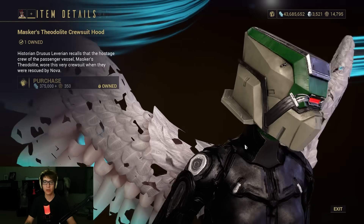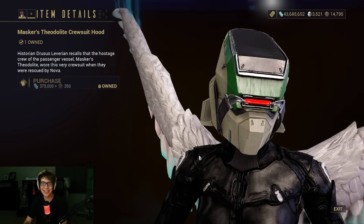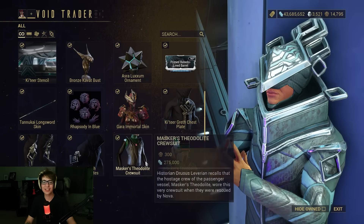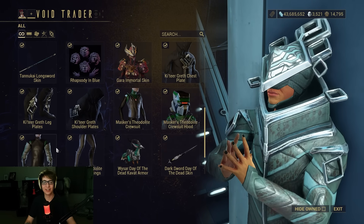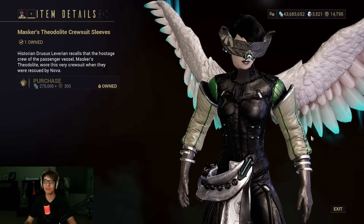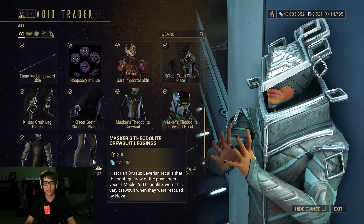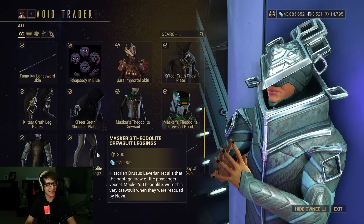Operator Drifter Cosmetics — they look so goofy. The Theodolite suits are so goofy. You've got Puffy Arm Jacket McGee over here trying to be that one Valkyrie puffy arm skin, with little leggings — spandex, I think.